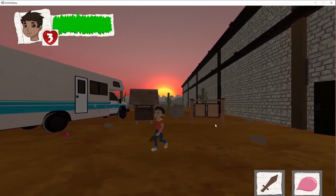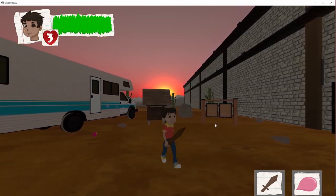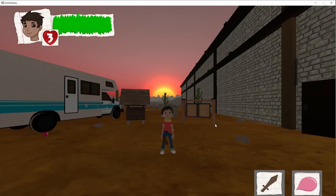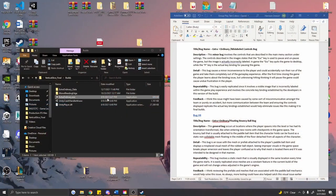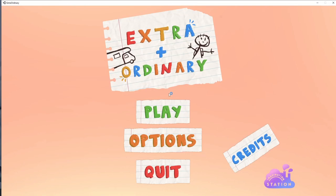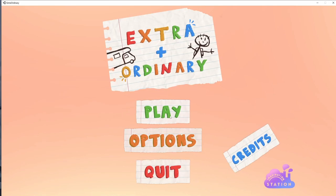This bug is easily replicated since it involves a visible image that is incorrectly labeled within the gameplay experience and involves the concrete key bindings established by the developers in this version of the build. This issue might have been caused by miscommunication amongst the team, but ensuring the controls displayed replicate the actual key bindings would help eliminate issues like this from making it into the final build.